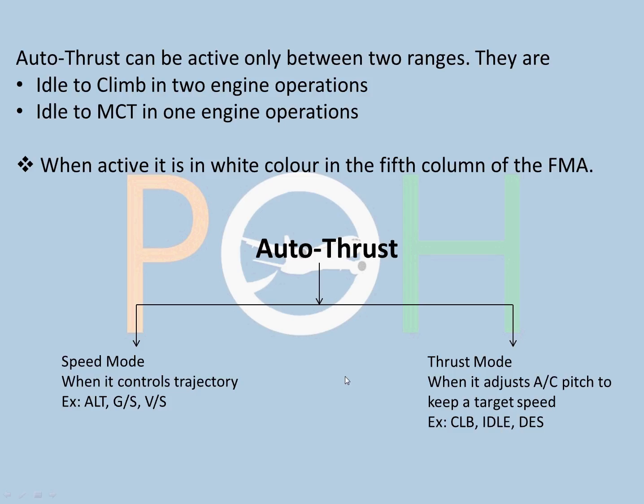In speed mode, the FMA will show ALT, glide slope, or vertical speed - generally during landing when in glide slope mode, or when holding a selected altitude. In thrust mode, the aircraft adjusts pitch to maintain a target speed. For example, during climb you don't want to be climbing too slowly, so it adjusts pitch to maintain speed. Similarly on descent, it adjusts pitch according to the required speed.